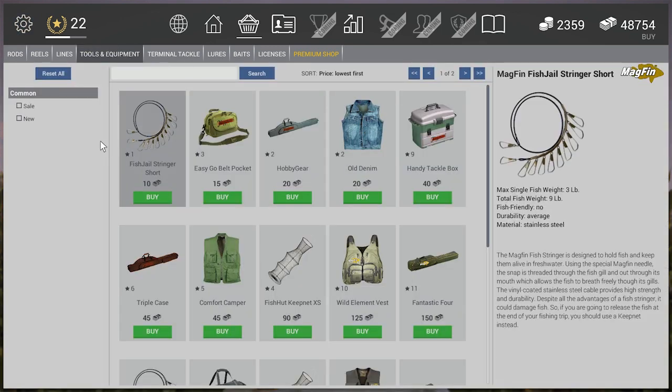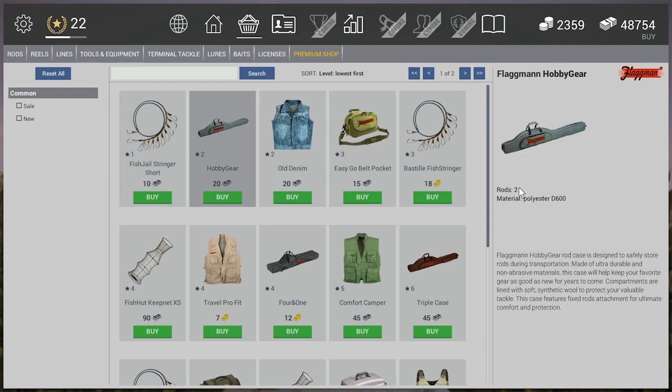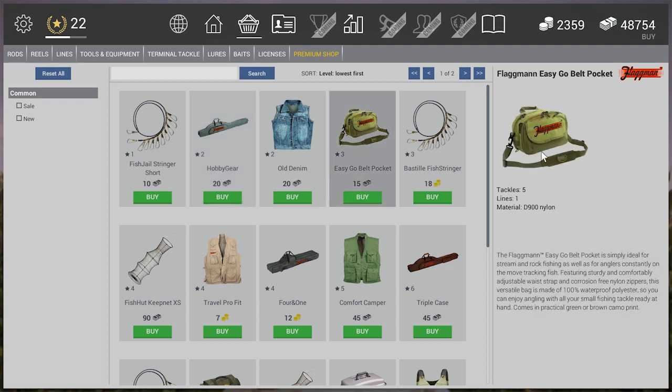In the store, go to Tools and Equipment, sort by level lowest first. First, buy the Hobby Gear rod keeper — this lets you carry two rods instead of one. Any time you want more rods you need a bigger rod keeper. The two-rod carrier is $20. You also need something to carry tackle in — pick up the Easy-Go belt pocket for $15. That's all we need from this section.